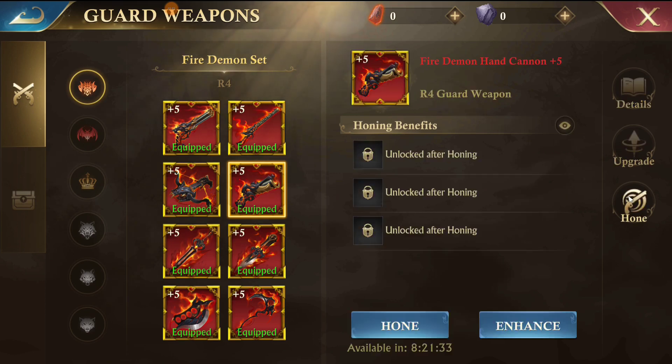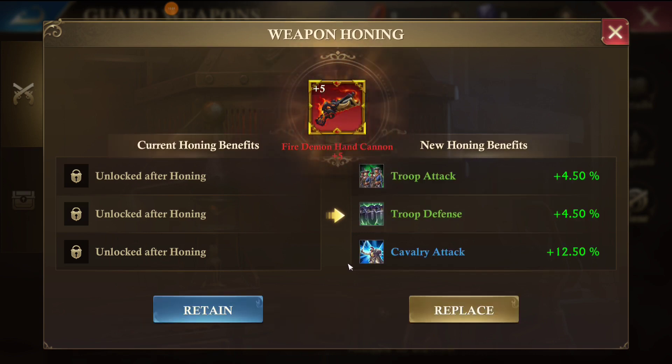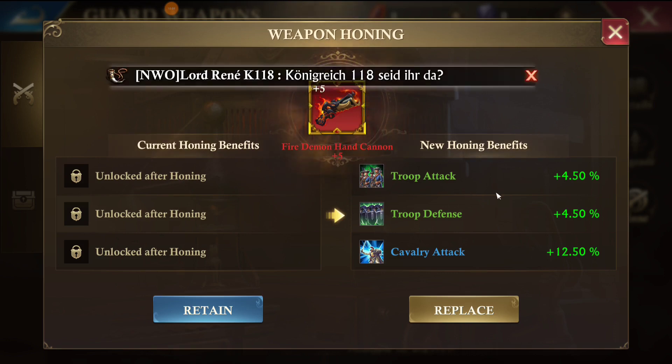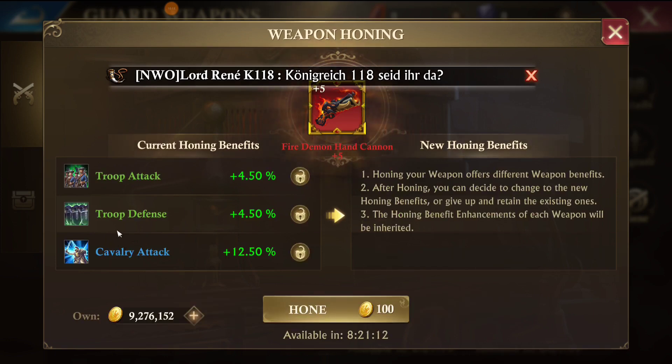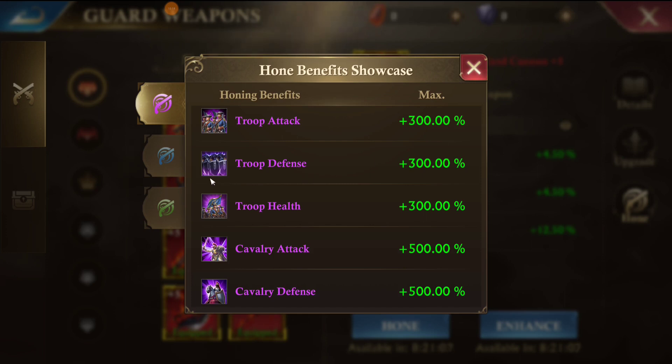In the main menu there's an upgrade tab and a hone tab. When you hit hone, each time you hit the hone button — after your five free attempts each day — it's going to cost you a hundred gold to roll three benefits. Here's an example: I got troop attack, troop defense, and cavalry attack. Two of these are green and one's blue.